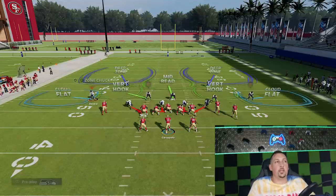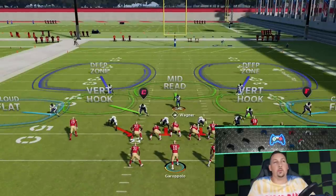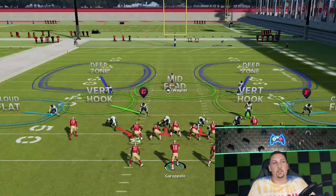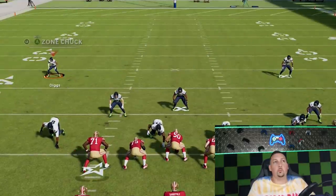You also want to look at the safety depths. Notice how wide apart they are — that's because the middle linebacker in Cover 2 is a mid-read, dropping back to cover anything over the middle. So these safeties are trying to get a head start to their area, starting very spread wide apart — almost 20 yards apart — because that's their coverage responsibility.